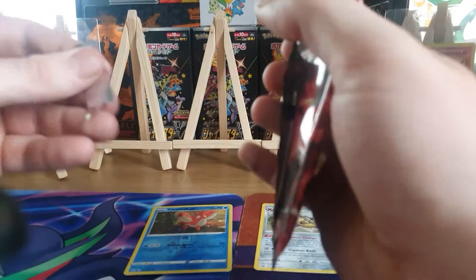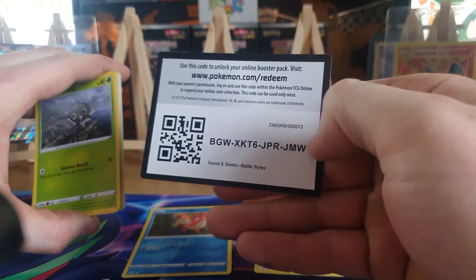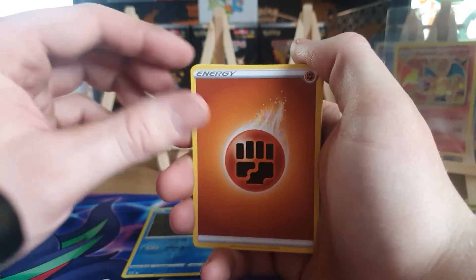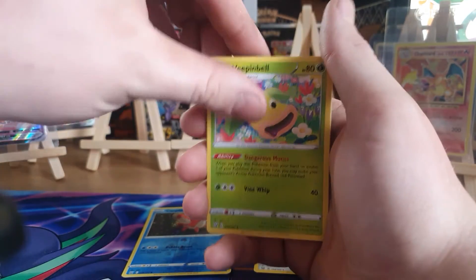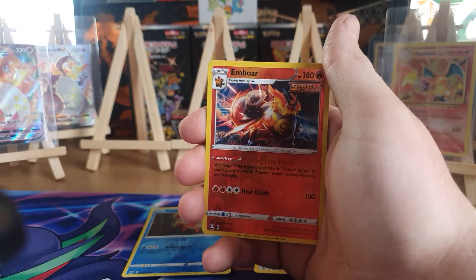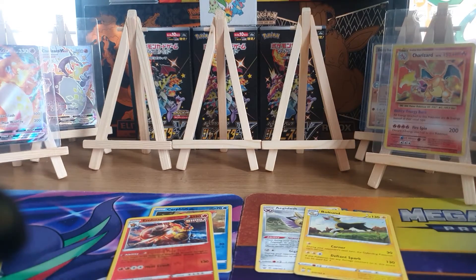Onto the second pack. We've only got one ETB right now. I'm waiting for more to come in because, as you know, a lot of stock has been delayed. We are waiting until April to get the blisters and triple blisters, so it's unfortunate but it is what it is. From pack two: Yamper, Lickitung, Zubat, Remoraid, reverse holo Emboar, and Boltund. We're not doing very good right now.